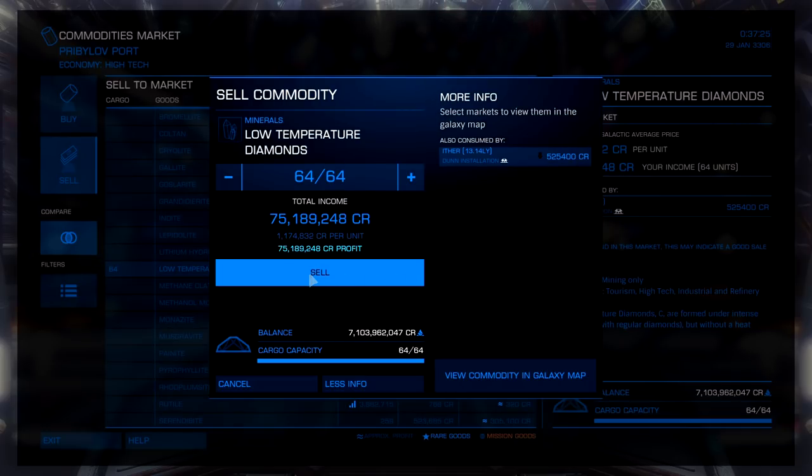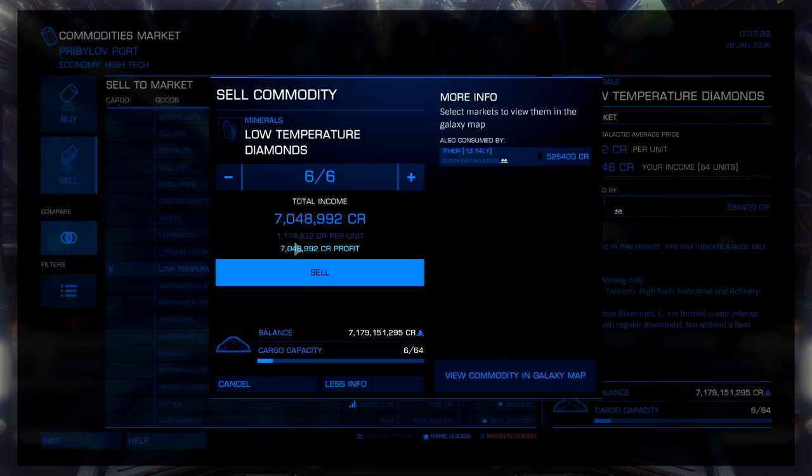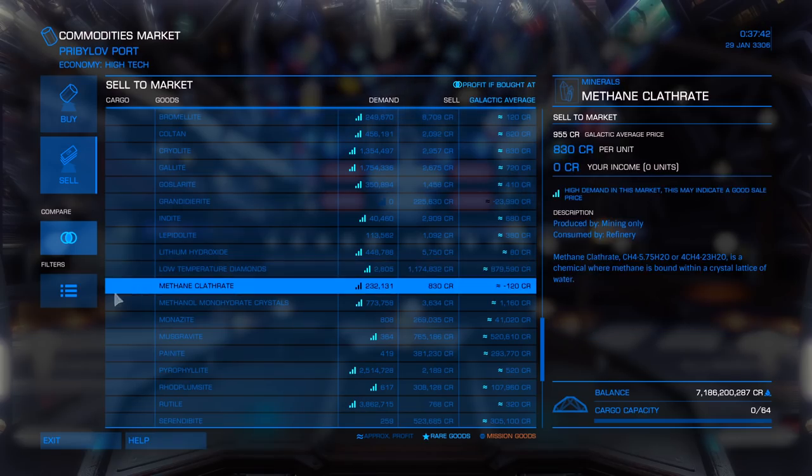Time to pawn off these 64 low-temperature diamonds, which is going to net us a little over 75 million. Now we just have to wait for the hopper to empty out into our cargo racks, and then we'll pawn off these last remaining 6 low-temperature diamonds and move on to the Python. There was another 7 million for what was in the hopper, which brings us up to a little over 82 million.